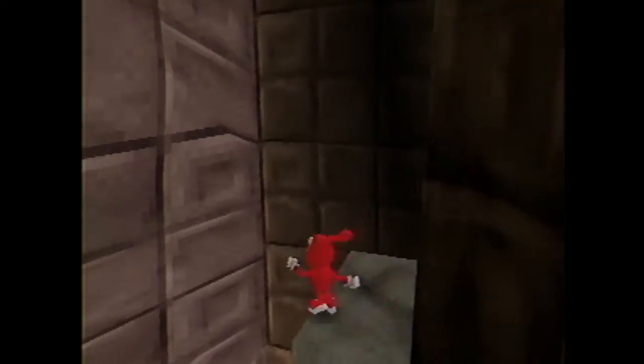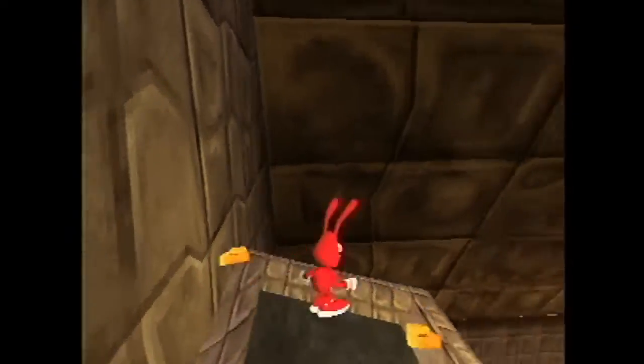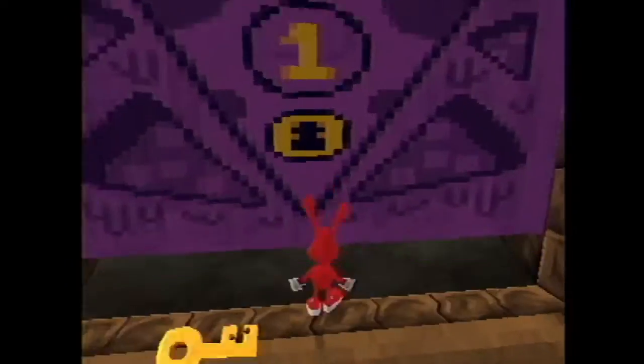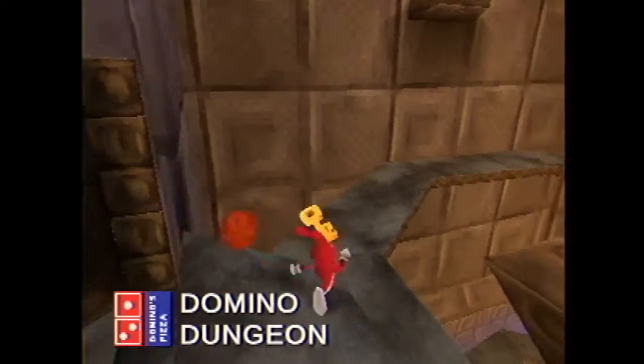And there's another key up here that you don't want to miss. It's like the key in the forest temple — I think there's an extra key in the forest temple in Ocarina of Time that's in the first room, and you just have to think to look there.